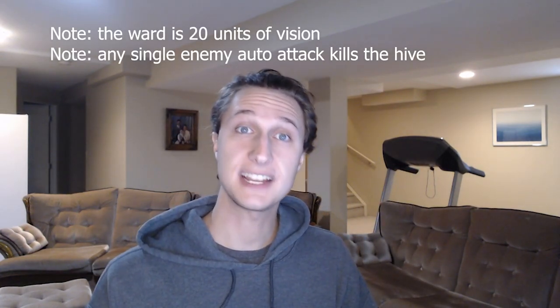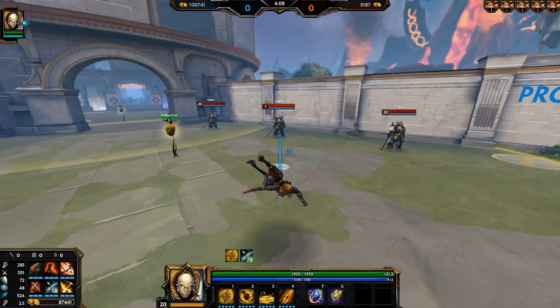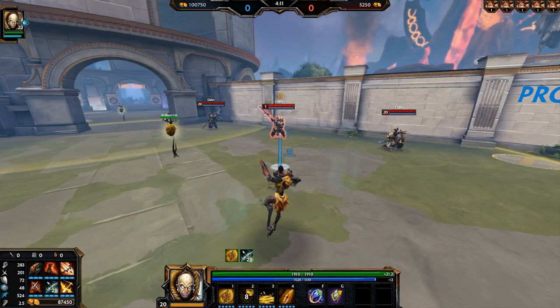Amuzan Cobb's second ability is a line attack — just this giant swarm of bees. Anything hit by this attack is going to take damage and have Amuzan Cobb's passive applied to deal that damage over time effect.